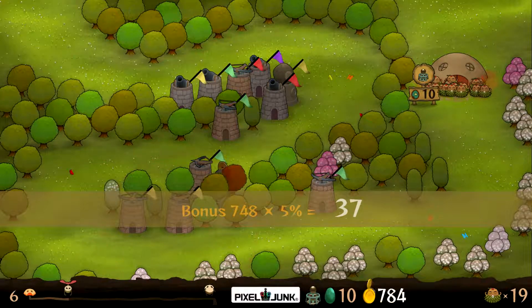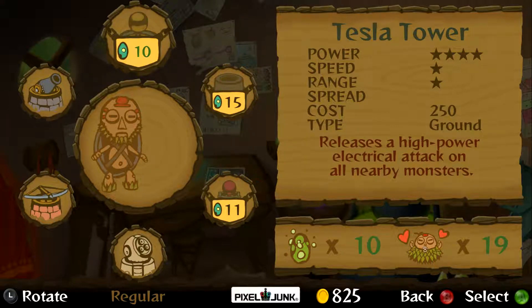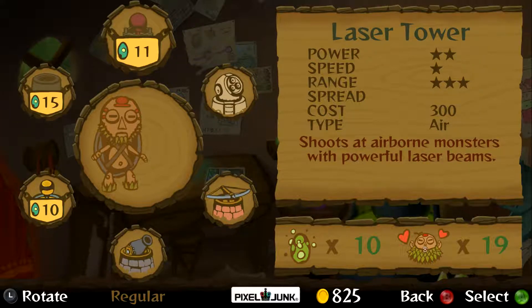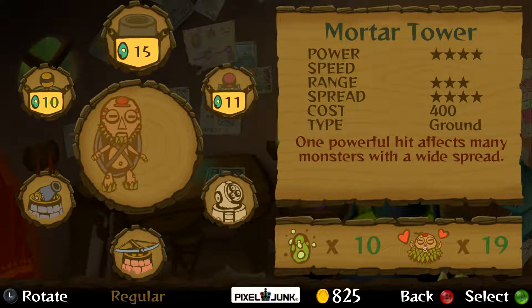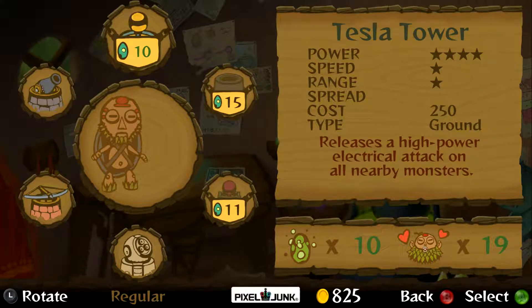We can upgrade now - there's a little icon showing we can get the Tesla tower. The home base flashes too, and this also pauses the game. The Tesla releases a high-powered electrical attack on all nearby monsters - only ground, high power, low speed, low range, so it's very much an AOE tower. The laser tower does air. Mortar is basically an upgraded cannon - very expensive but very powerful with wide spread. Wait, does the tesla only attack one monster? It says all nearby monsters but speed is very low.